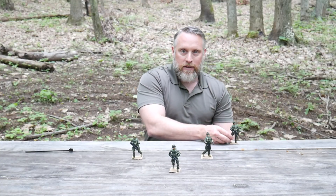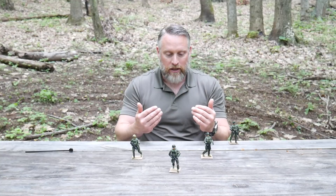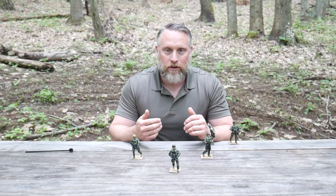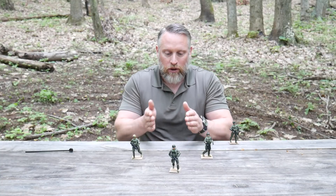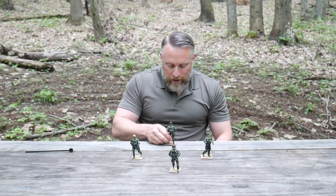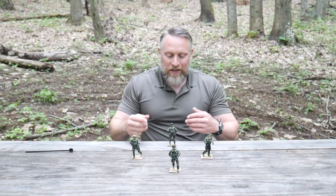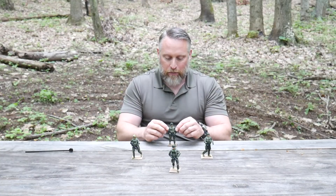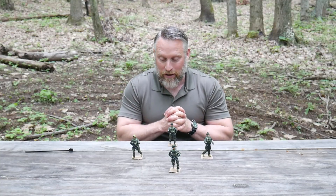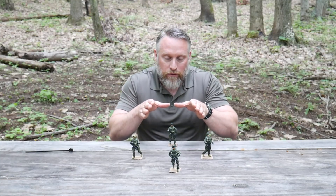The wedge formation is for advancing to contact when you expect contact imminently. However, these formations become harder to control as you spread out from single file. What I do like is the modified wedge, which is basically a diamond formation. It's easier to control and gives you the ability to deploy that fourth guy to whichever side the contact comes from — it's also good if you have no idea where enemy contact will come from, giving all-round security while moving.